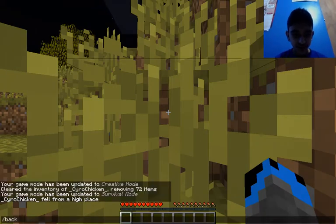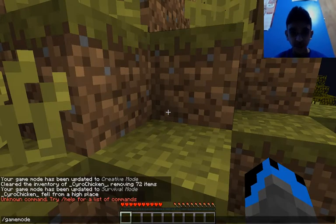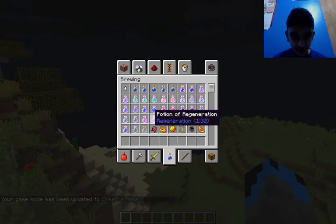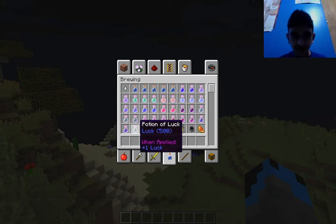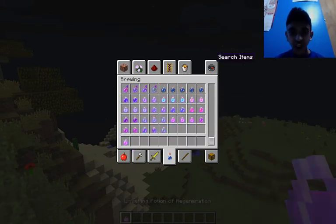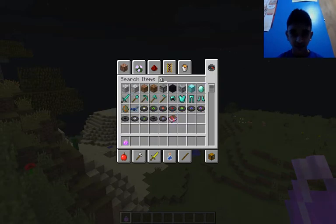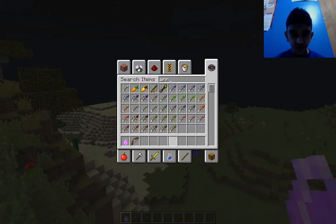Okay, so we face the — okay. So what luck does is whenever you're opening like a dungeon chest, I think you get extra loot like diamonds. I want a bow and I want arrows.